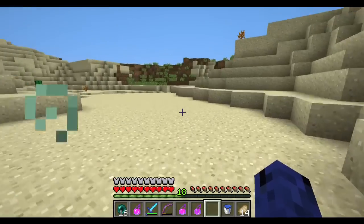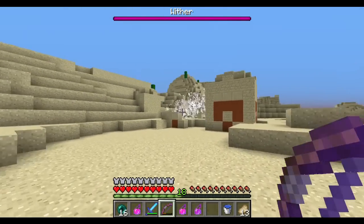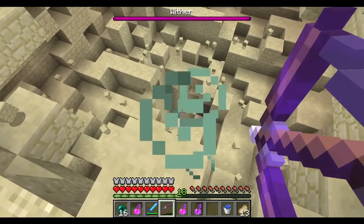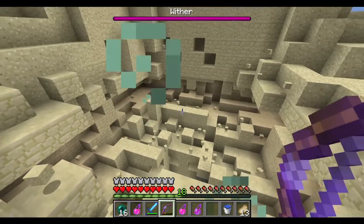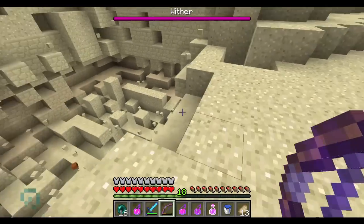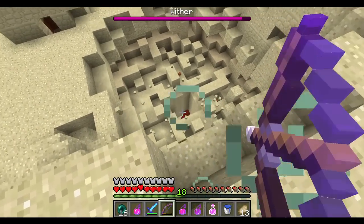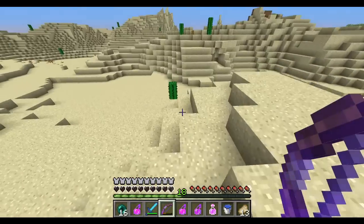Get out — maybe I shouldn't have done jump boost, it's kind of annoying. The whole top half of the temple is gone. Where'd he go? We might have to bring him out. Whoa, where are you? He's down the hole — come on out. I wonder what he's shooting at, probably shooting at me. Maybe if we come around from the other side — where are you going, Mr. Wither? Oh, he's angry.